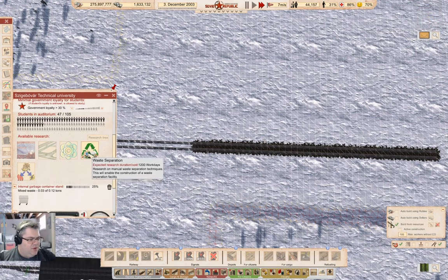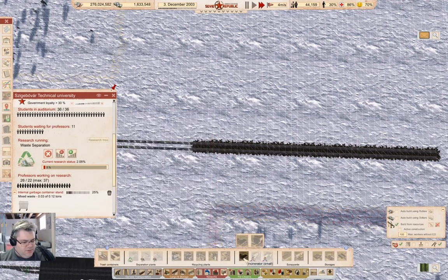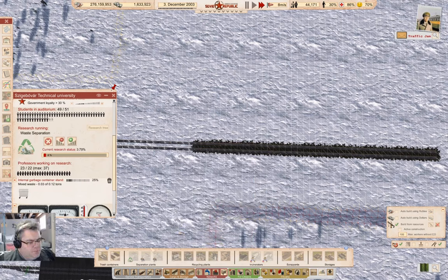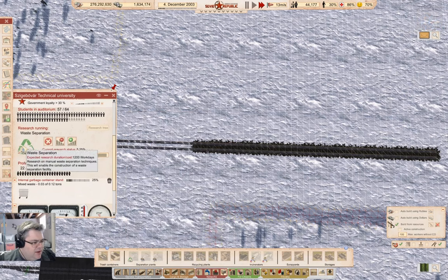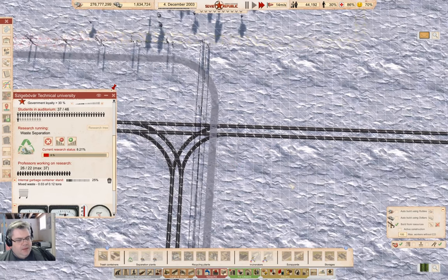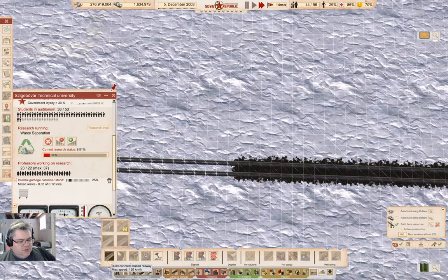Okay and we want waste separation. Now under here we've got waste separation. What have we got? Incinerator small. Scrap separation and aluminium separation come after this. Yeah, they do. I think I'm going to want to bring my rail connection off about here.